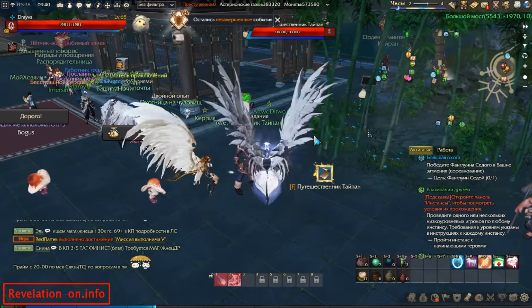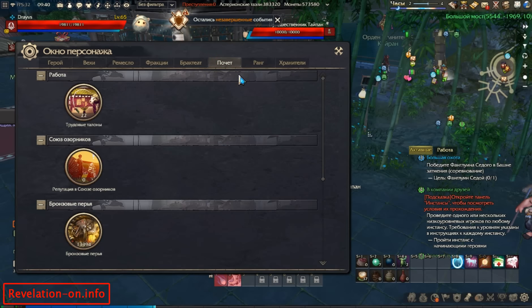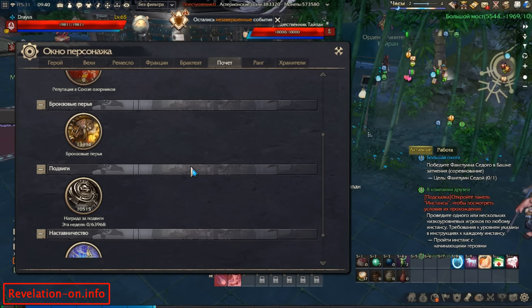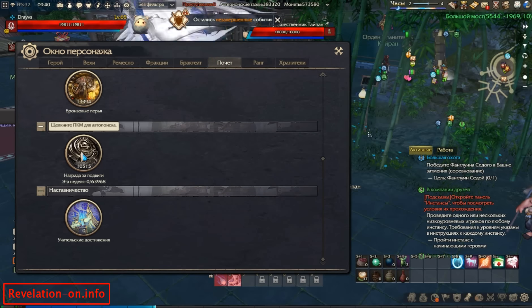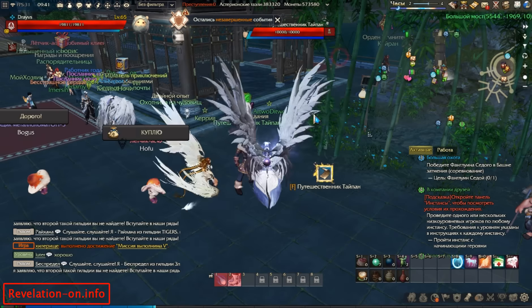Hello guys. In this video I will show you one of the ways to farm really useful fame — this black fame that's called Imperial Society Merit on the English client.